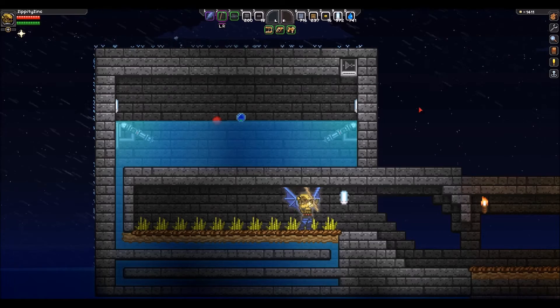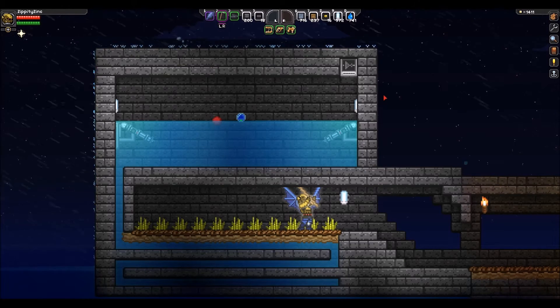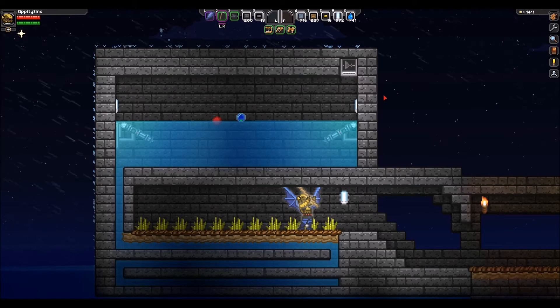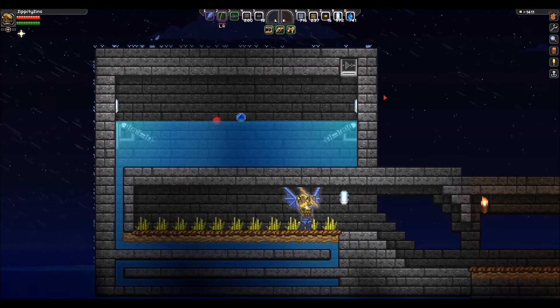Now it's raining out here now, but the whole point of this is that you don't have to build on a planet that has rain. You could build this underground or on some volcanic planet where there is no water and you could be just fine.